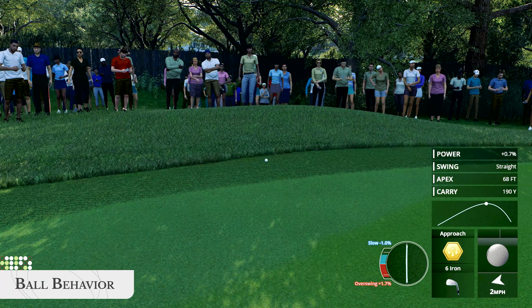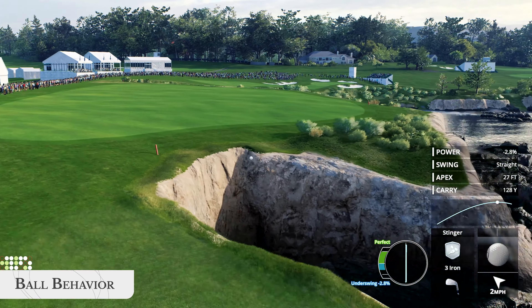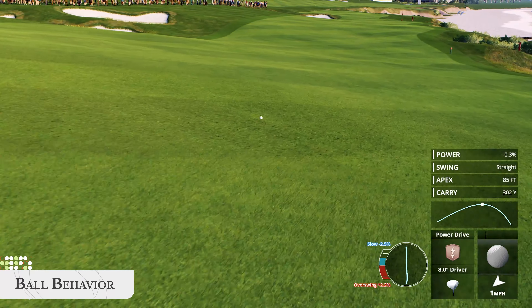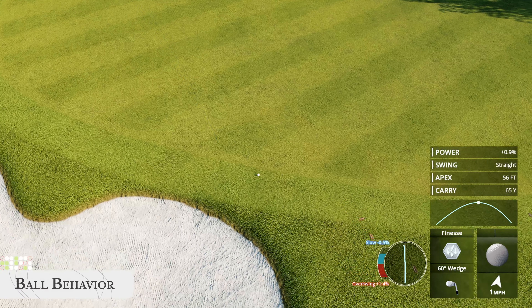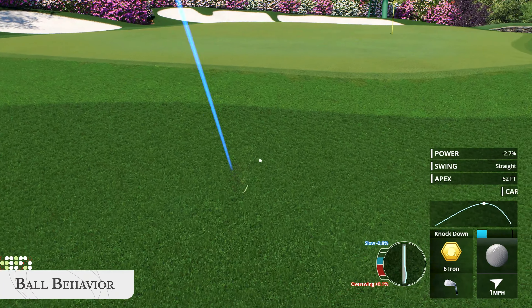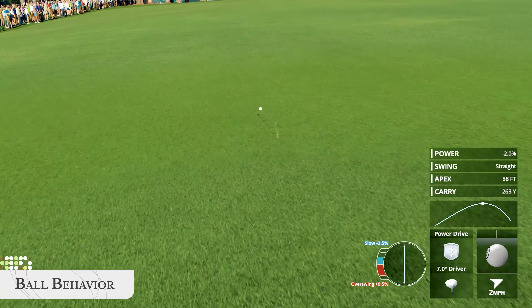You'll see the golf ball bounce, dribble, and roll as it travels across different terrains and cuts of grass. Naturally, a fairway will cause more dribbling than a green surface, and as part of the new course dynamics, you'll notice that a course like Augusta National has smoother fairways than other courses.